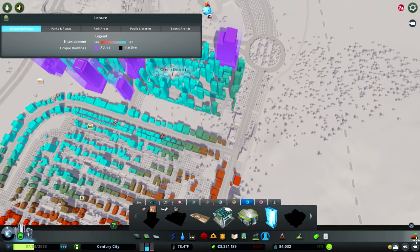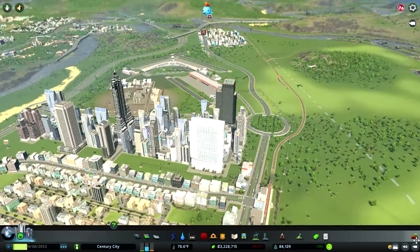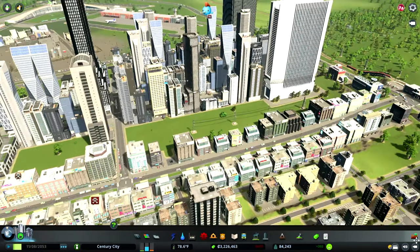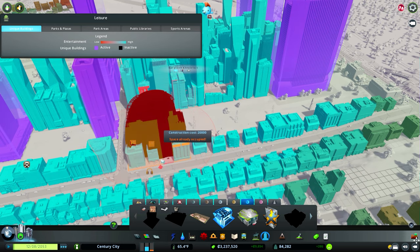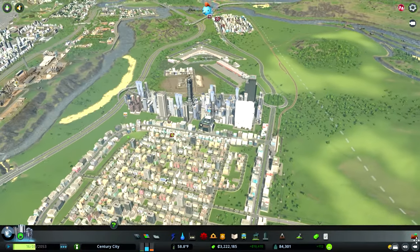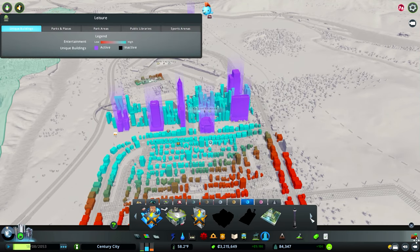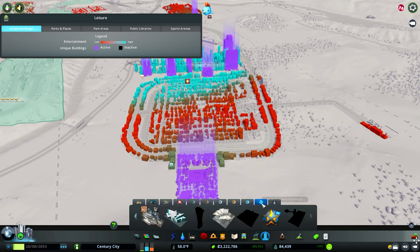Here we've got the High-Rise Interest Tower — I think that might sit nicely amongst this group of high-rises. It's kind of broken that area up and given it a totally different feel just putting some of these unique skyscrapers in amongst the smaller ones — yeah, I'm liking it. How about the science centre, just off the avenue here? This is going to raise land value, and in turn that will raise the population. We've got a science centre placed right next to the subway so you can get off and go to the science centre, and you can see the land value there.